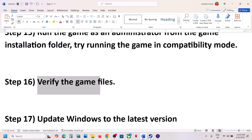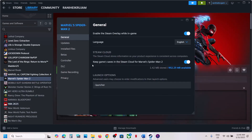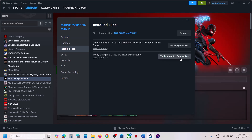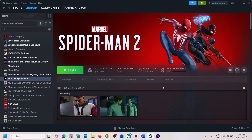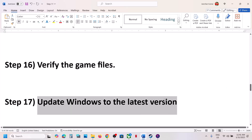The next step is to verify the game files — this is important. Go to Steam, right-click the game, select Properties, go to the Installed Files tab, and click Verify Integrity of Game Files. Once the verification is 100% complete, launch the game and check.